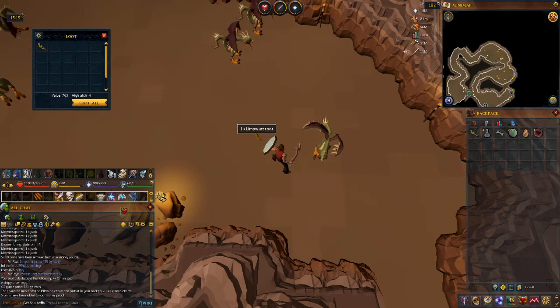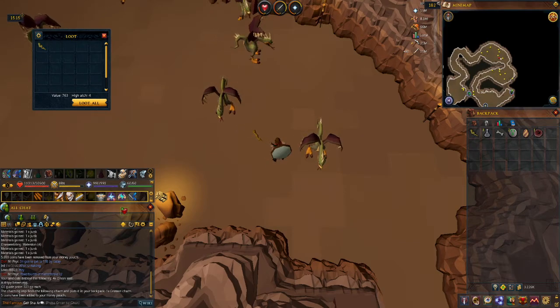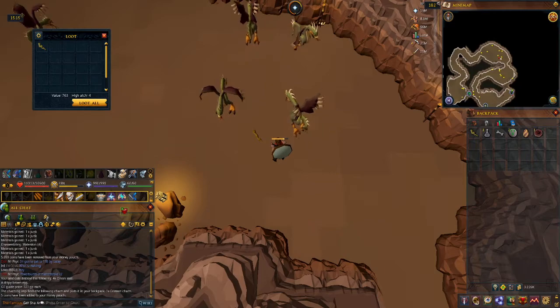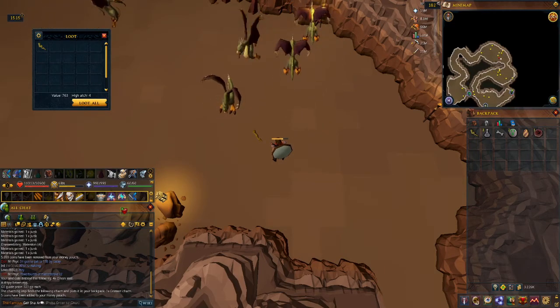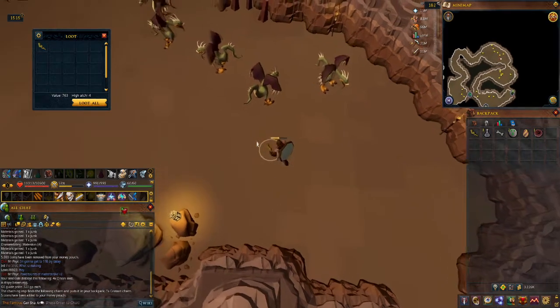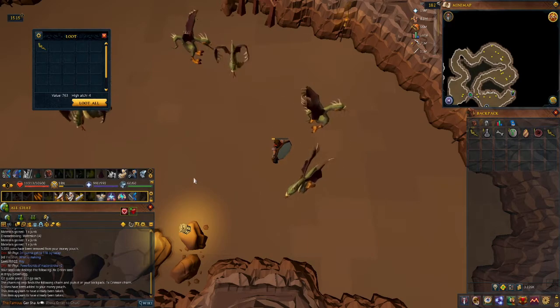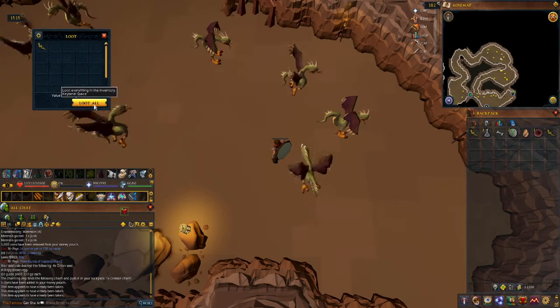According to the wiki, they're weak to crush attacks. But the wiki also says they're basically so weak you can pretty much use whatever you'd rather use, if you have melee.